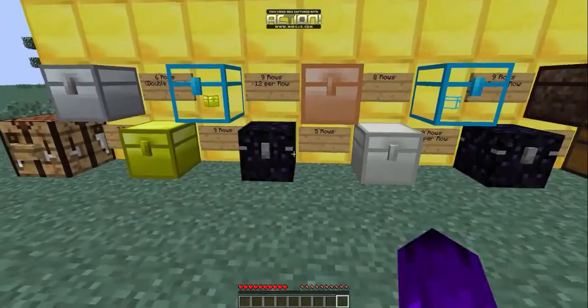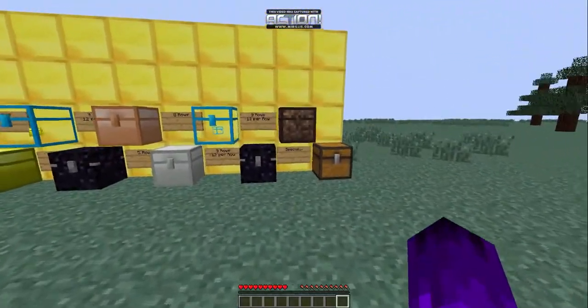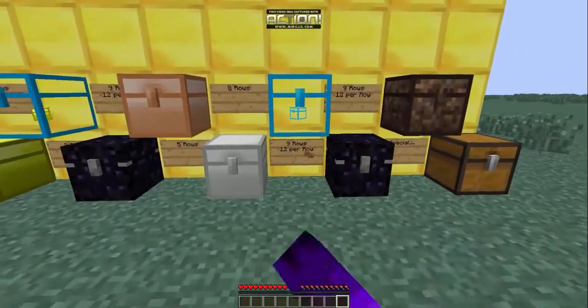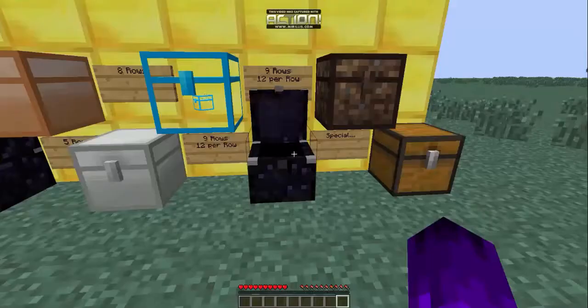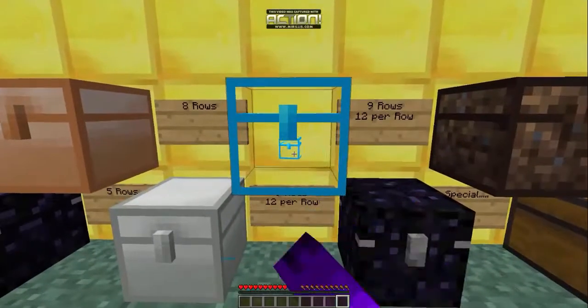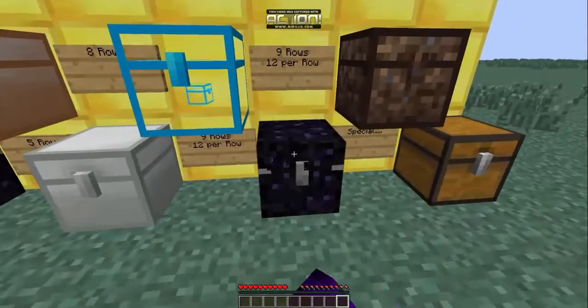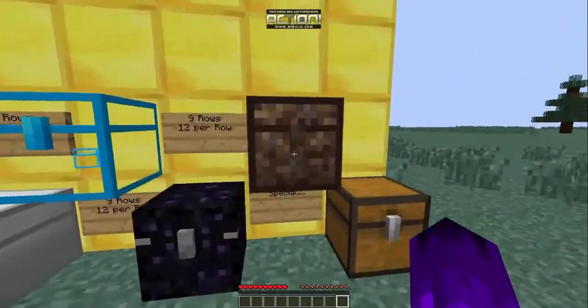Let me use the obsidian upgrade - that looks pretty cool. The obsidian chest has the same storage as the diamond chest: nine rows, twelve per row. The difference is durability - you'd need a pickaxe to break the obsidian chest, unlike the crystal one.